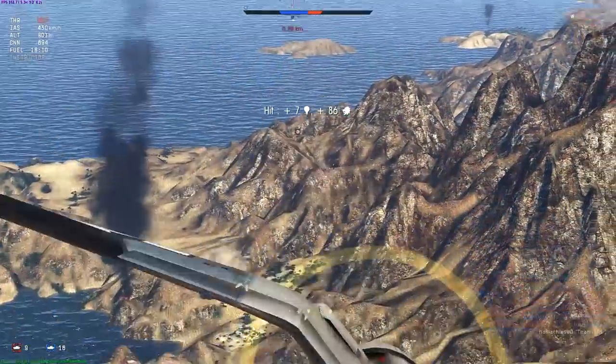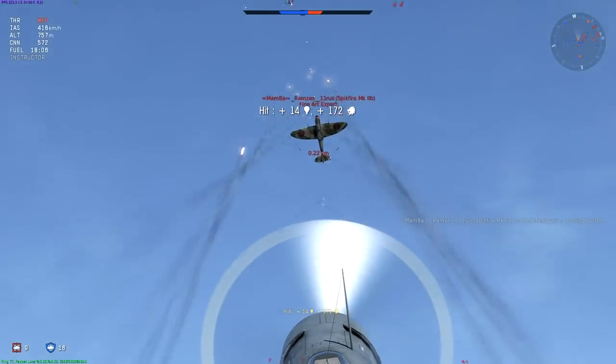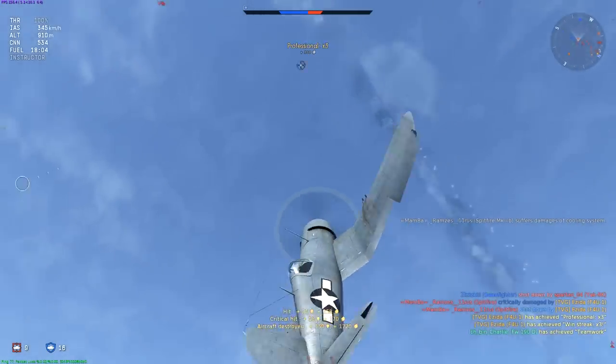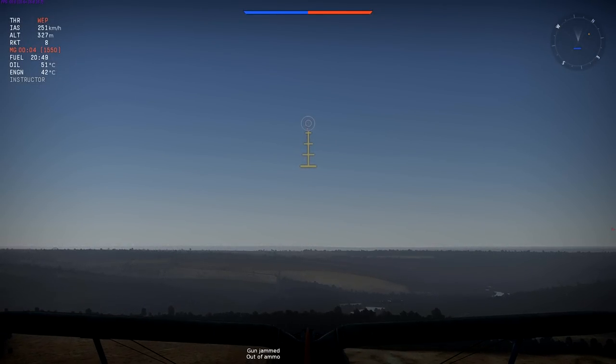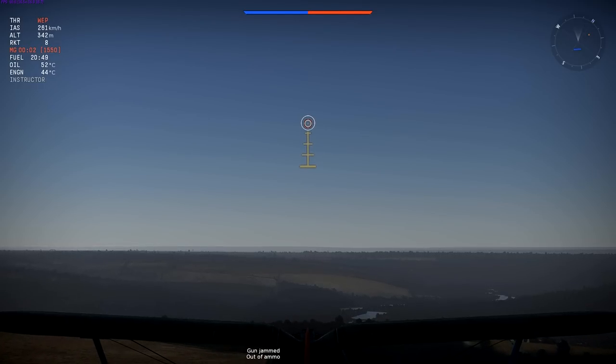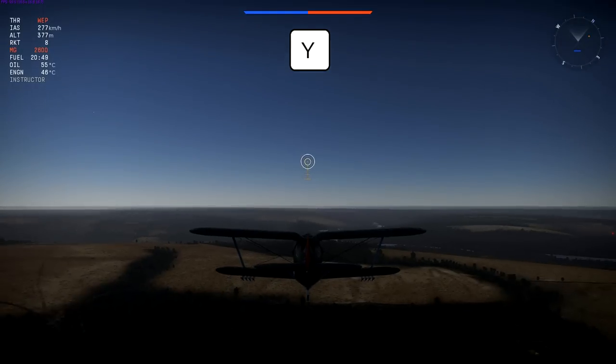The kill distance for aerial targets is 400 to 600 meters. Wait until you can get closer and don't overheat your guns too early. Don't shoot in long bursts — overheated weapons sometimes jam, forcing you to wait while they clear. It is much more effective to fire in short bursts, keeping an eye on the red indicators around your sights that tell you how hot your guns are. If your guns still jam, reload them using the Y key.